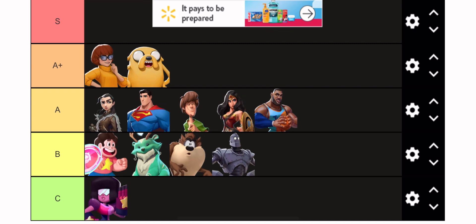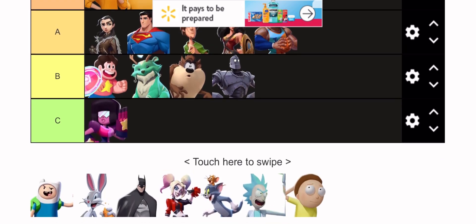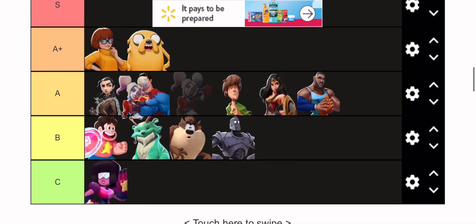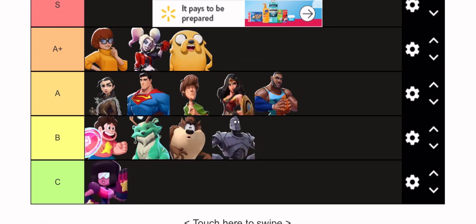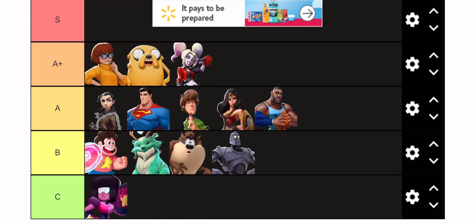Jake's normals aren't super oppressive but that forward air is ridiculous, and his recovery with the stretch gives him a lot of options. Velma is busted — too much damage. She's calling the cops. Her normals have little startup on them, especially the light bulb — that has so little startup that it almost hits every time in exchanges when people are in the air.